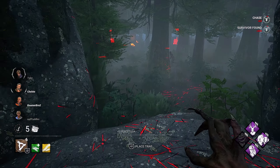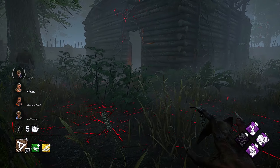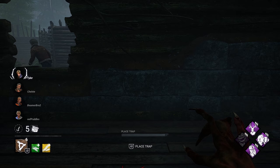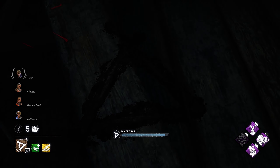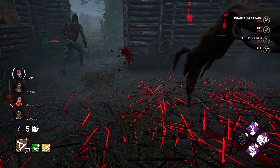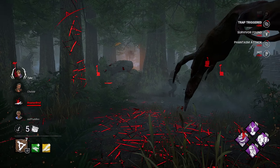Two survivors here. He has sprint burst. He's actually going to a trap. Oh my god, they're all here. Let's trap Shack up. We're able to put down a decent amount of traps, so we're in a good spot here. He's going to trigger that one. Down you go. He's nearby, so he's hindered.